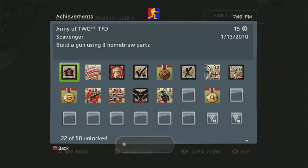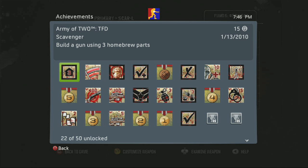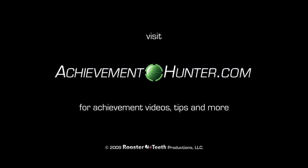So that's 25 gamerscore total — 25 gamerscore for about two minutes worth of work. But you unlock that stuff as you play, so you do have to play the game first. It was probably harder in the end to watch this video than to do it yourself.